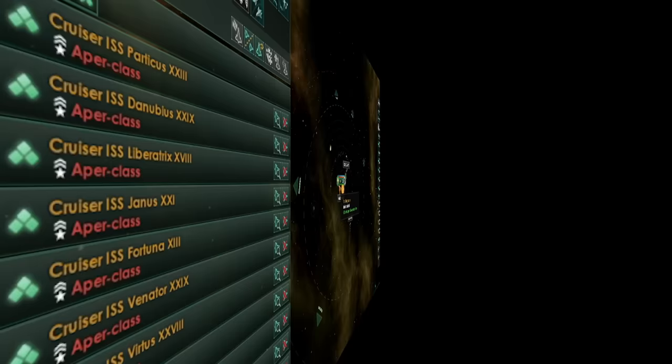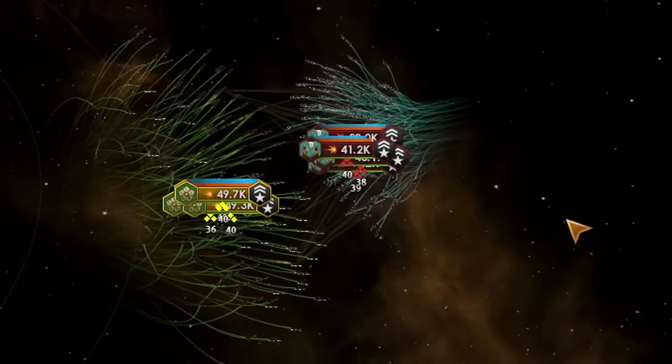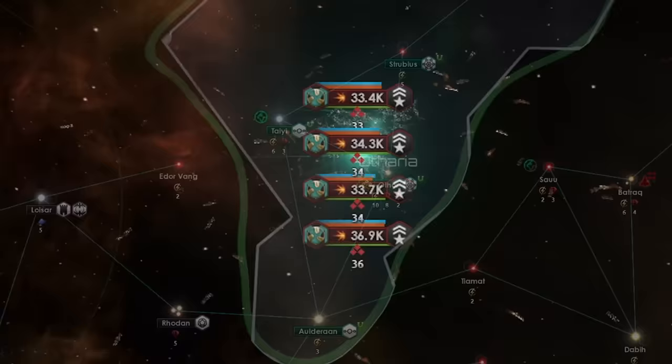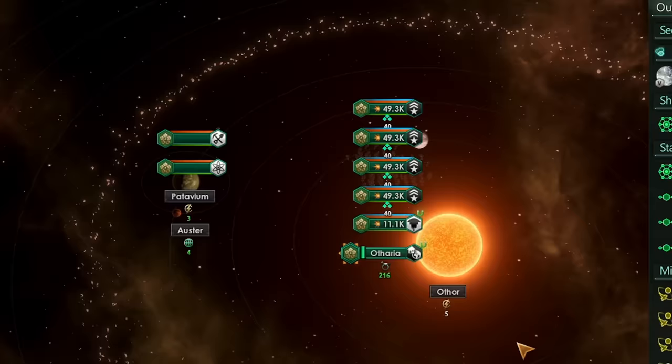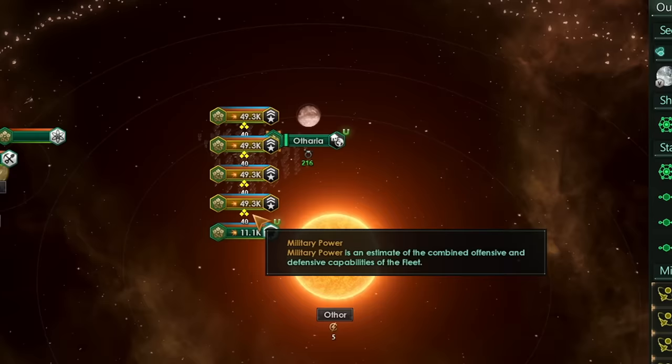Tip 6: you can set a retreat point — but what does it do? If you don't set this up manually, after you retreat from a battle, your ships will literally scatter everywhere, possibly even in front of the enemy fleet as they advance, which is obviously pretty bad. Just remember to periodically select all your ships and set a retreat point by right-clicking a starbase.